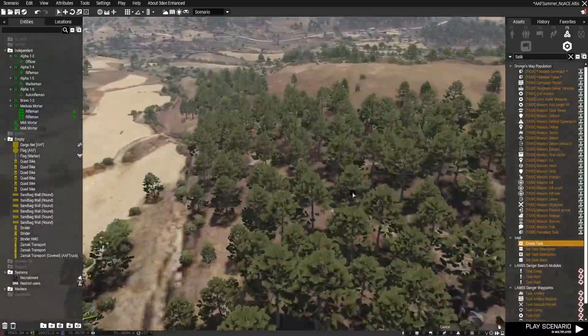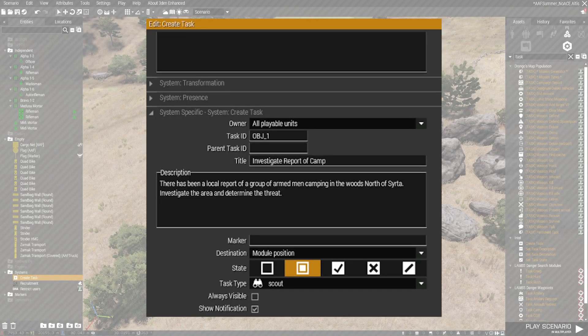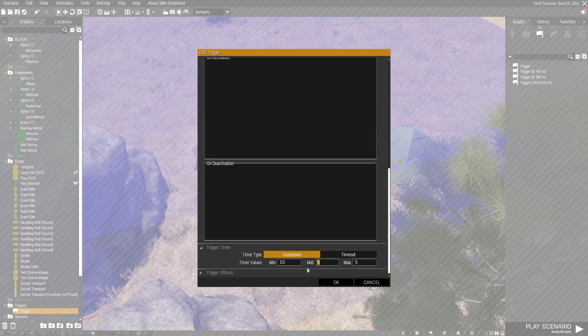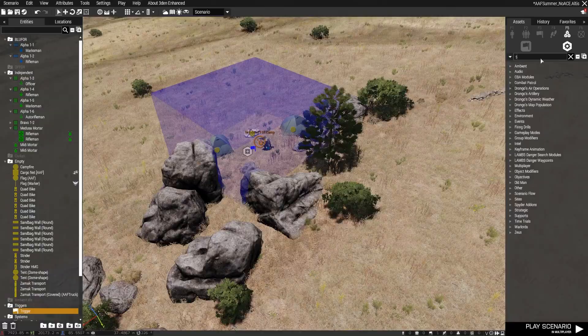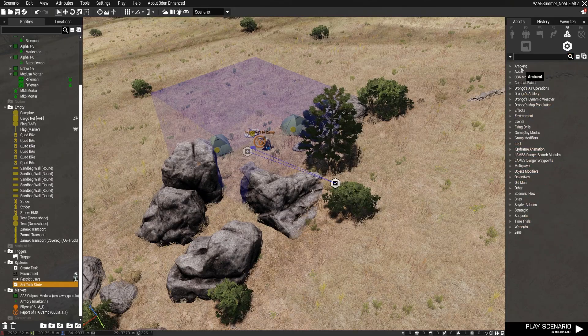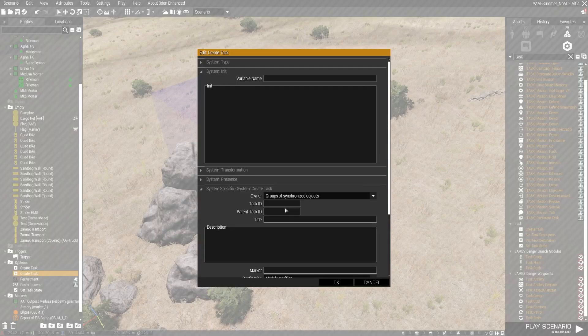For the first objective I set up a small camp with not too many enemies, placed a create task module and filled out the objectives. I placed a trigger — for missions involving tasks you want triggers set to server only. When the player walks into the camp area the trigger activates, and a set task module synced to the trigger sets the objective state to successful. A second create task module then creates a new task for objective two, so once players discover the camp they get intel that a nearby FIA cache needs to be destroyed.